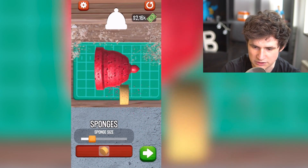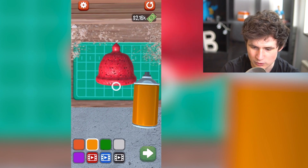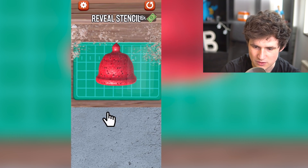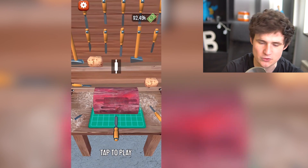Oh yeah. Now we're going to just wash it down a little bit with the sponge. We're going to make it smooth. We're going to make it nice and smooth. No, no, no, no, no. Do we want a color? I don't want a color. All right, let's just spin it and see what we do. 64%? Are you kidding me, dude? That was spot on.